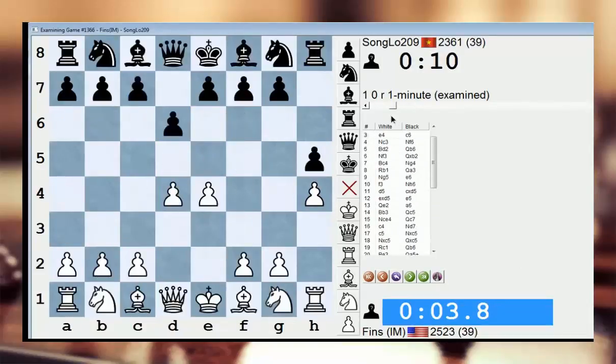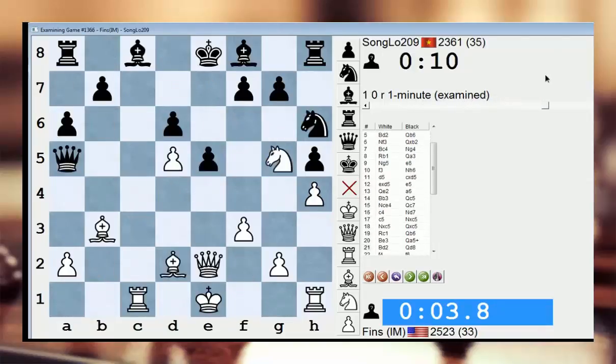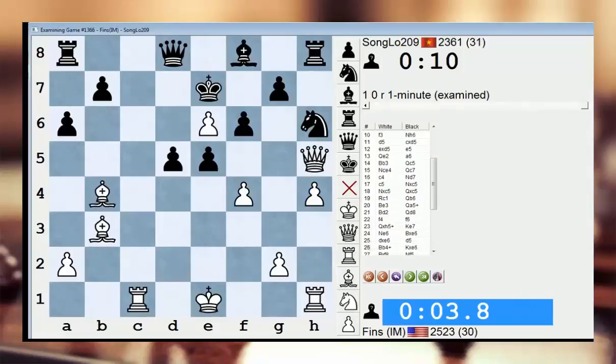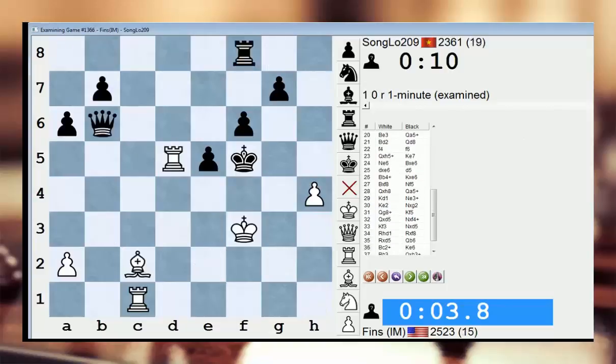I was trying to literally outflank him by playing h4 on move two, and then bishop d2 directed against his little Queen a5 business. I actually had a pretty good position — I had a nice attack. After he blundered f6, queen takes h5, I thought I had a mate or something. I couldn't find it. His knight held everything together. But then I got bishop b4, and his king was out on e6, then on f5 for a minute. The only thing he has is knight takes f4, and I blundered right into it. Bad, bad, bad.